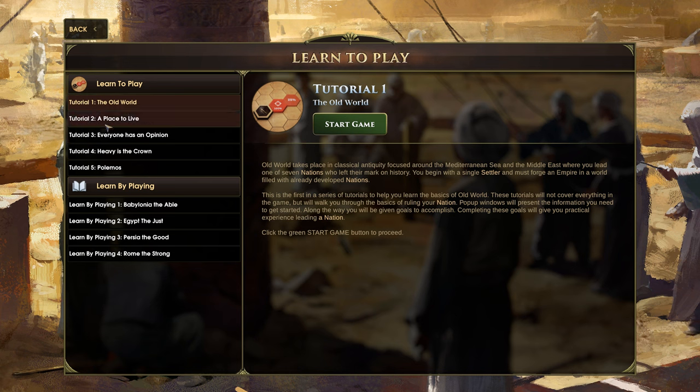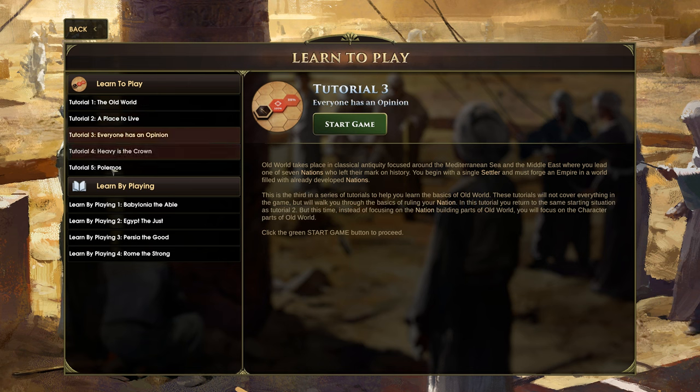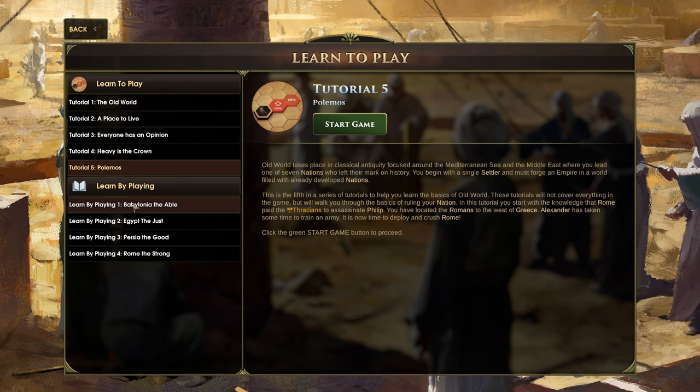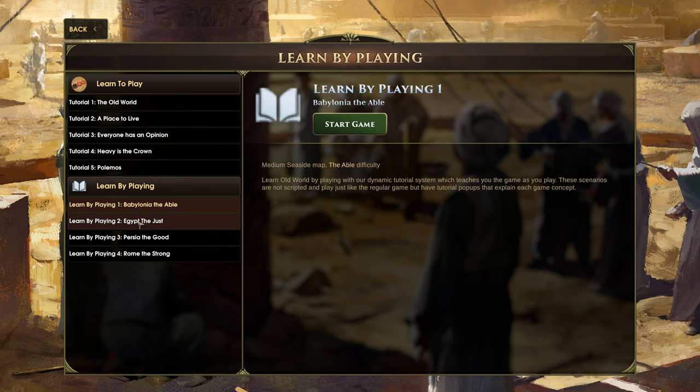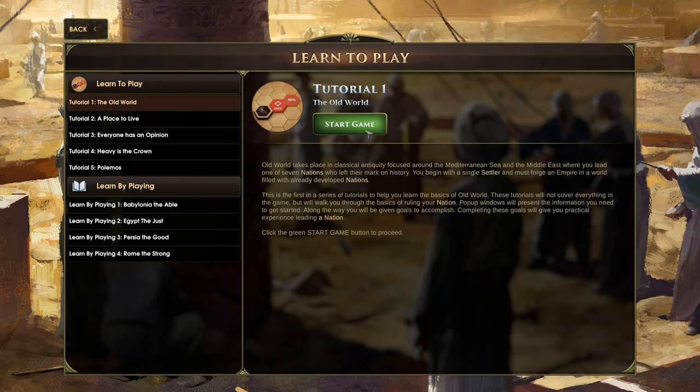So I think there are just basics here: A Place to Live, Everyone Has an Opinion, Heavy is the Crown, and Polemos. Then we have Learn by Playing, which is Babylon the Able, Egypt the Just, Persia the Good, and Rome the Strong. Well, you know what, let's just start. We'll go through and see it. We'll start with the first one.